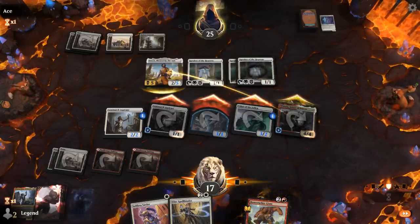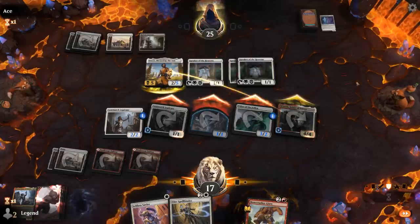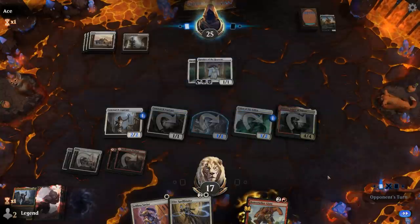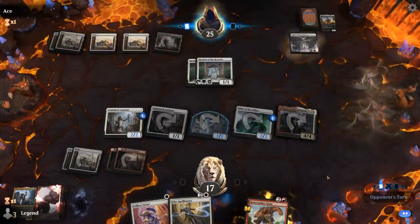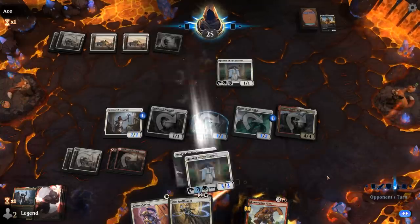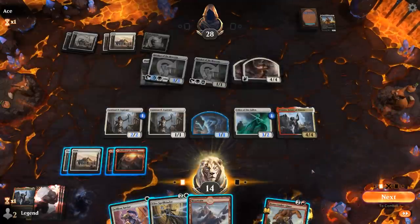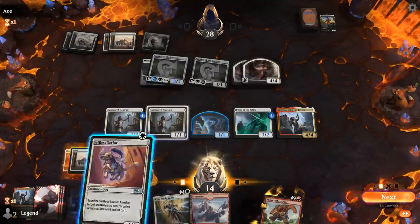Opponent goes up to 25, then plays Emeria's Call — that's pretty great for them. Now they have a 3-power flying life-linker and get to make two Angels. This game got a lot more complicated. All we can do is turn our creatures sideways and hope for the best. We play Savior pre-combat, put one counter on Usher and another on Aspirant — we're pretty likely to hit Blade Historian.